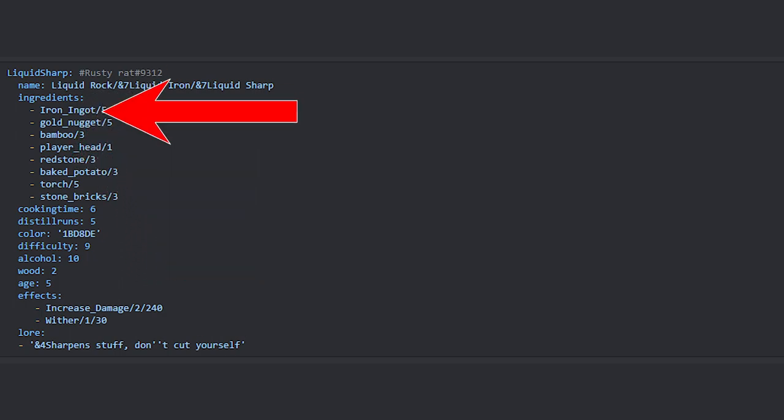The ingredients section shows all the items needed to make the brew. In this case, we need 5 iron, 5 gold nuggets, 3 bamboo, 1 player head, 3 redstone, 3 baked potatoes, 5 torches, and 3 stone bricks. Keep in mind this makes a cauldron's worth, which is a total of 3 brews.